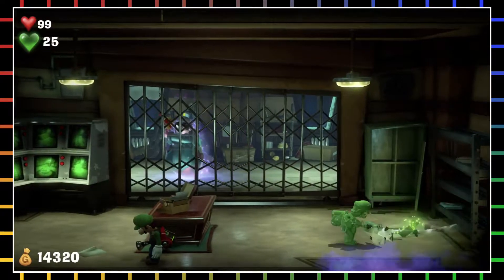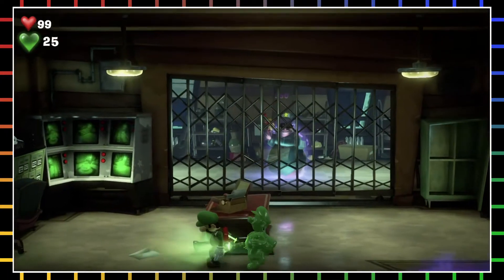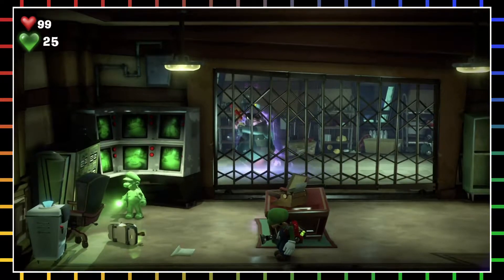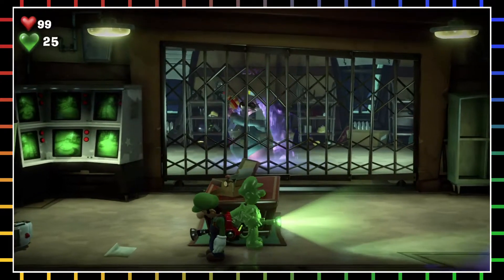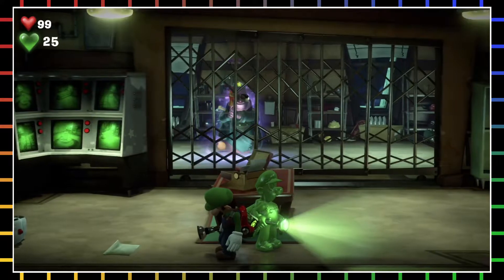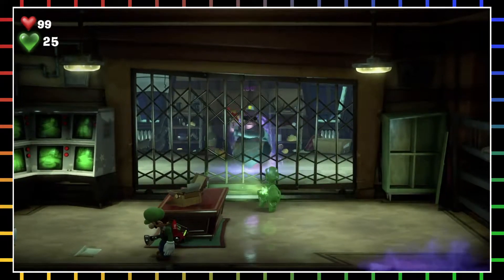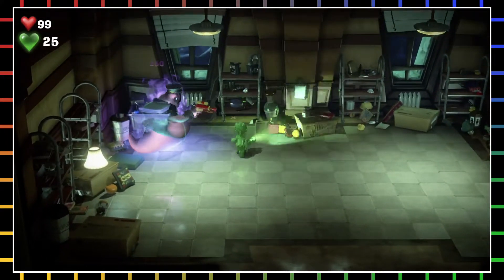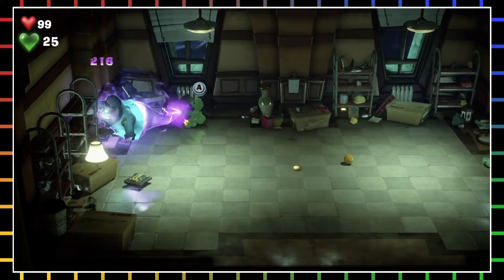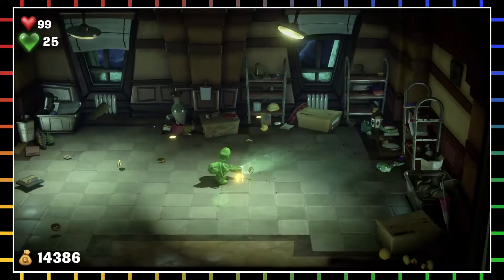This reminds me of that one Simpsons scene where Moe is in the bar, Barney's drinking beer, and Snake comes in and threatens Barney's life. Moe goes and hides behind a secret wall with a five-inch glass window, telling Snake he bets he can't shoot through it. Snake just hops over the counter and starts stealing money from the cash register, and then Moe passes out because there isn't much air.